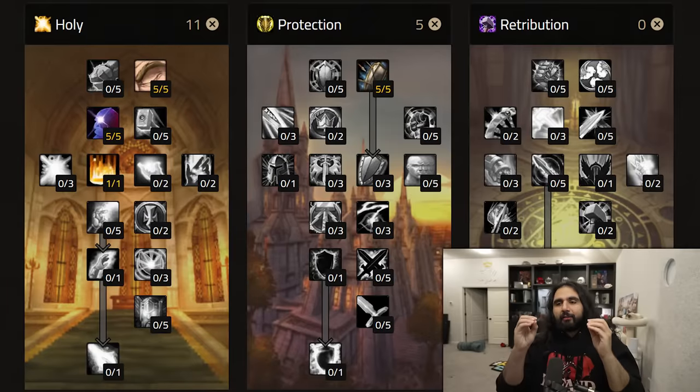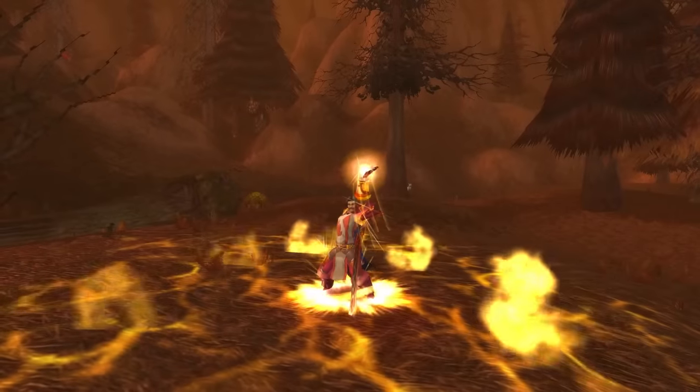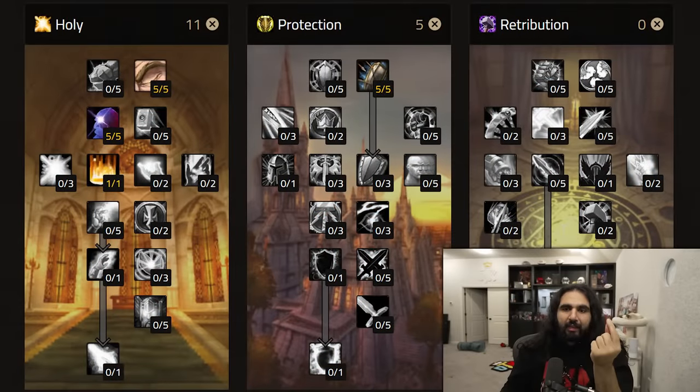Paladins have three talent trees: Holy, Protection, and Retribution. The first build I want to talk about is what I call the tank leveling build, or holy leveling build. Now you might say — you have points in holy, why is this the tank build? The reason is that you play the class, not the spec. A tank paladin, a protection paladin, one of their primary abilities is actually the 11-point talent in holy: Consecration. Consecration does a ground-targeted point-blank AoE damage over time — it ticks on the ground for 8 seconds. This is the key spell that makes paladin such powerful AoE tanks, arguably the best AoE tanks in WoW throughout the different expansions.